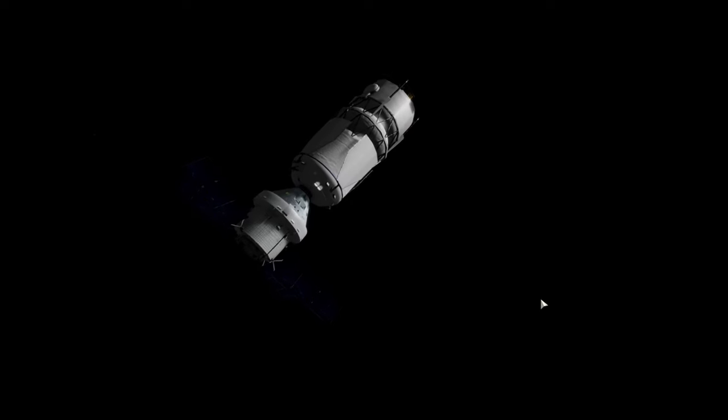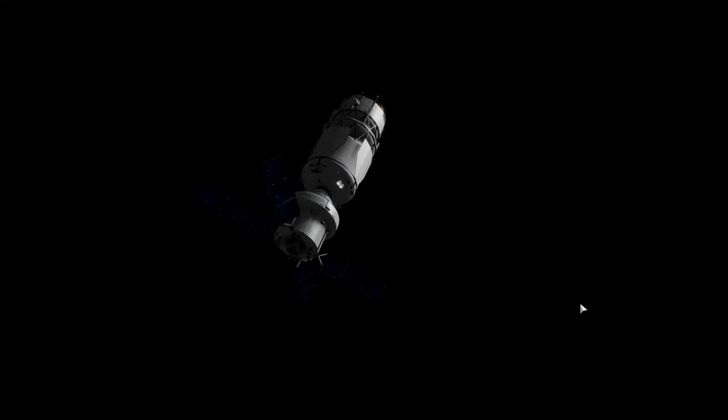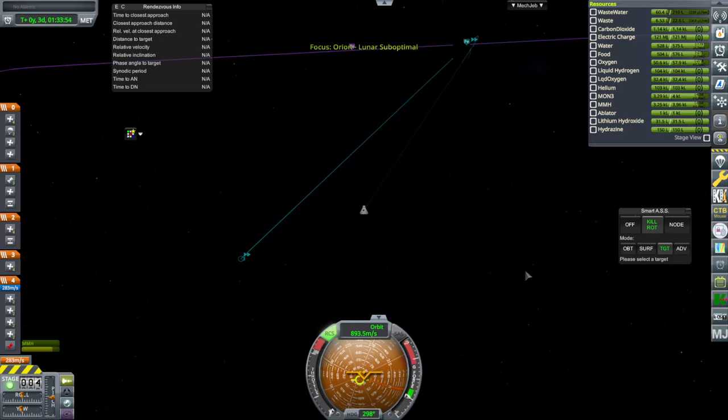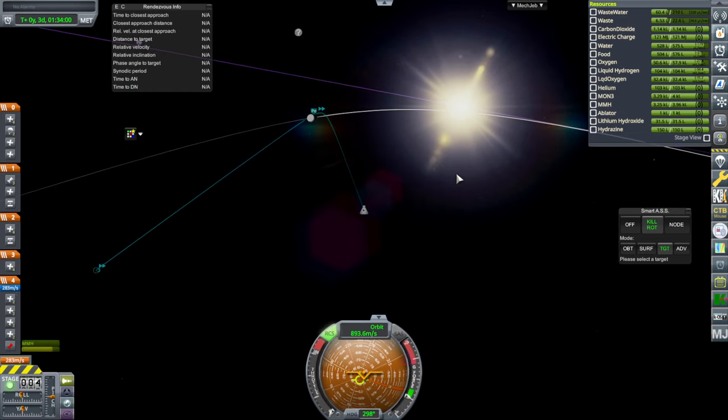If only it had hydrogen-oxygen upper stages to work with — but those are difficult to make. In Kerbal Space Program we can do it though. So here we are in Lunar SOI, not so that you'd notice, because the moon is in the glare of the sun and it's very shadowy — it's a dark blob in front of us somewhere over there.